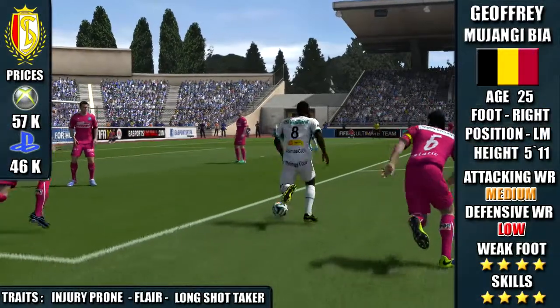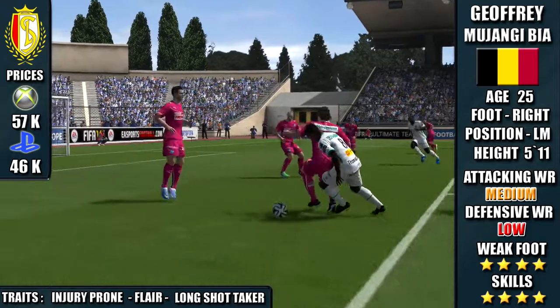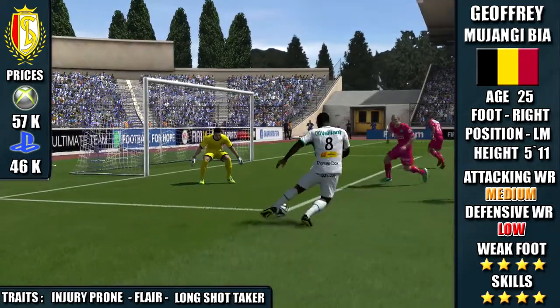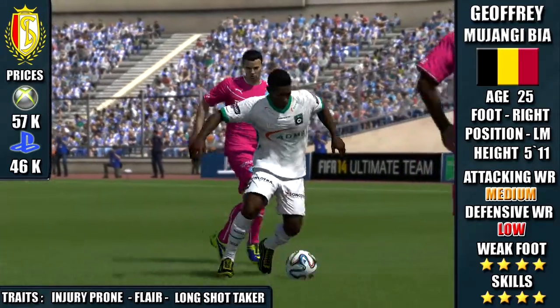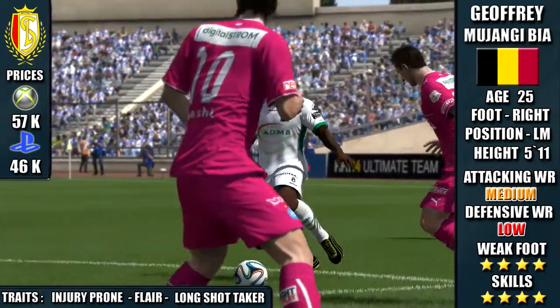Welcome to the review of inform Geoffrey Majangi Beer. He plays at Standard Liège in the Belgian Pro League. He's now switched from right midfield to left mid. He's got a medium attacking work rate and a low defensive work rate. He's got 4 star skill moves and a 4 star weak foot. His traits are injury prone, flair, and long shot.